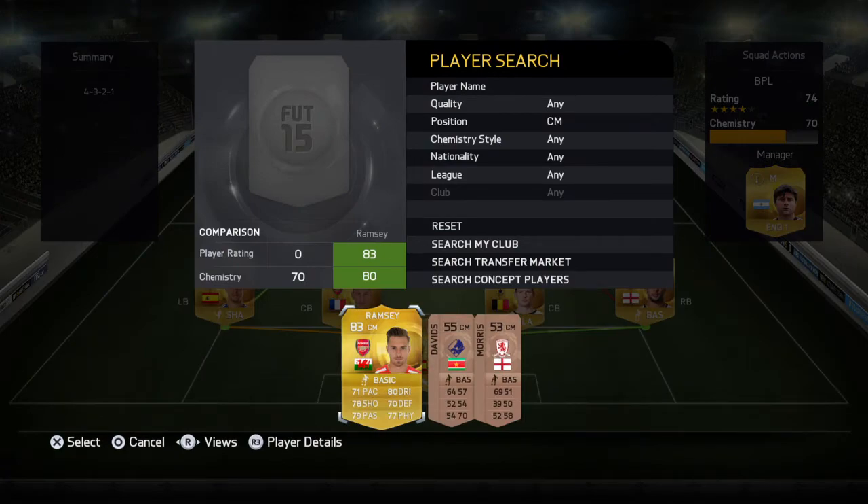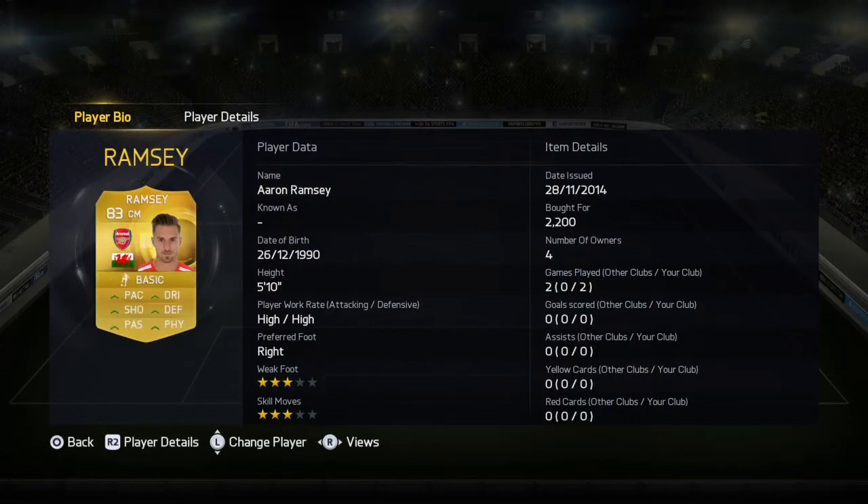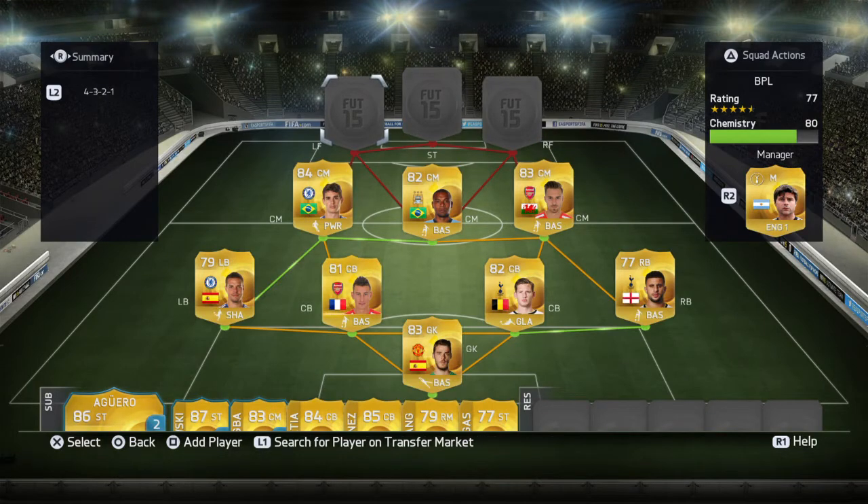In the last center mid spot we have Aaron Ramsey. He's a really good player — when he has the ball he can dribble, he can do all that good stuff. Yeah, he's really good.